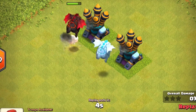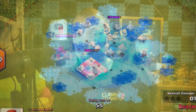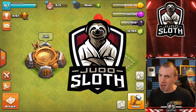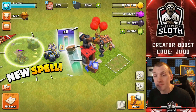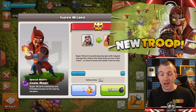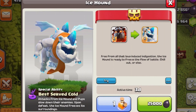The Ice Hound is a new super troop coming to Clash of Clans. Welcome back to the channel, I'm your host Judo Sloth. Another sneak peek — we first discussed the invisibility spell on day one, the log launcher siege machine on day two, explained the super wizard yesterday, but today we introduce the Ice Hound.